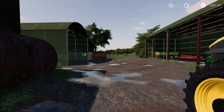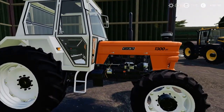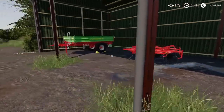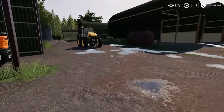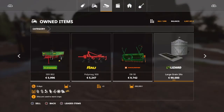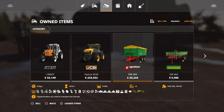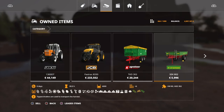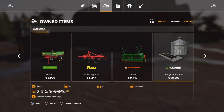As you can see, this is your starting lineup. You've got the old Fiat 1300 DT, you've got a cedar, you've got a plow, you've got a trailer. I also leased the agro liner but you are not going to have that one - you start with the Fiat, you start with the Strotman trailer, you start with the plow, you start with the cedar. That's it for equipment - very very base entry.